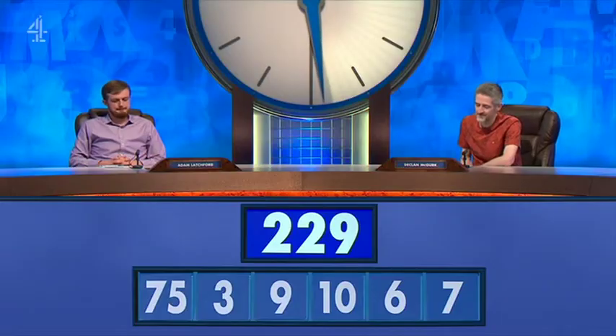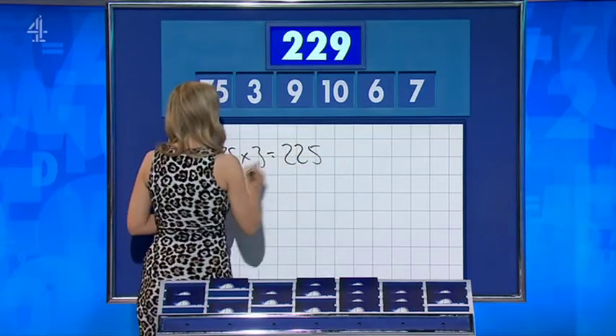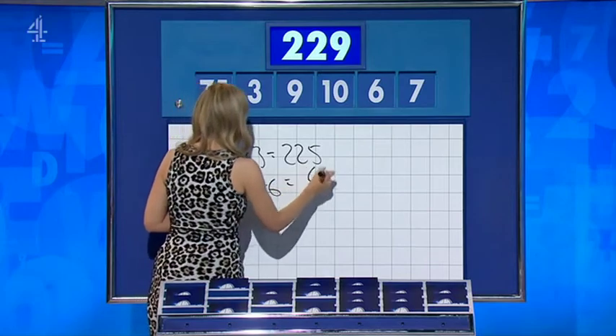Adam has 229, Declan has 229. Adam's method: 75 times 3 is 225, then 10 minus 6 is 4 — straightforward. Very smooth, this one. Declan went exactly the same way.